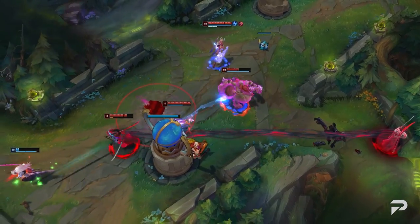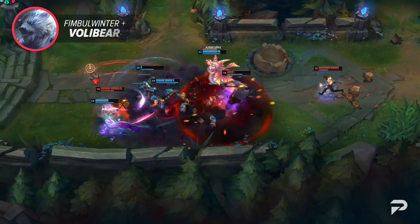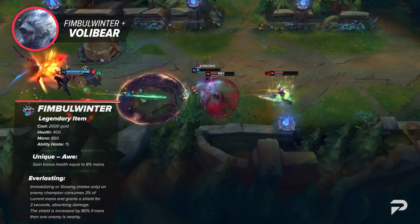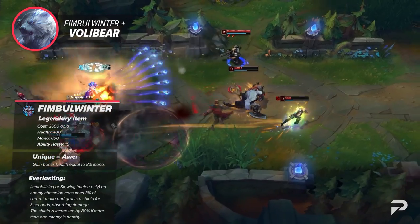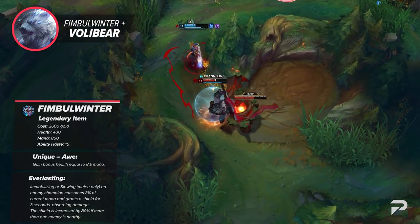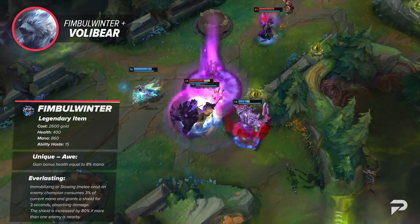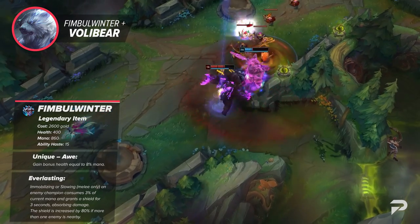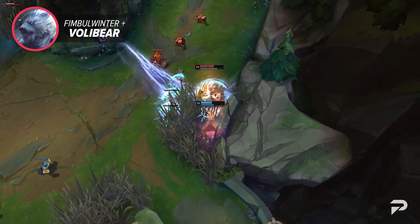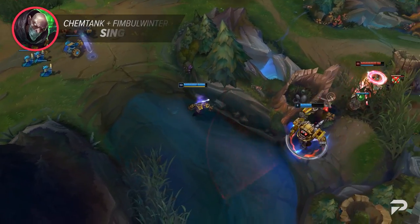Diving into the top lane, we've got the introduction of the new item Fimblewinter and the newly re-adjusted Turbo Chemtank. Fimblewinter is a new tier item for tanks — its un-upgraded form, Winter's Approach, offers 15 ability haste, 400 health, and 500 mana. You must stack it to 360 bonus mana, and once upgraded you'll gain a shield equal to your current mana when you immobilize or slow an enemy, which becomes stronger the more enemies are nearby. It also grants bonus health equal to 8% of your maximum mana.